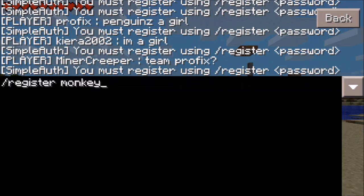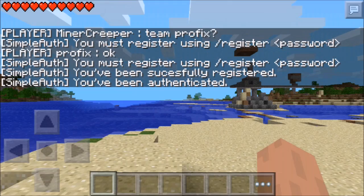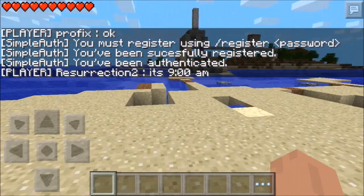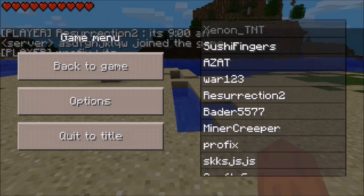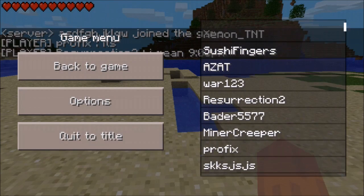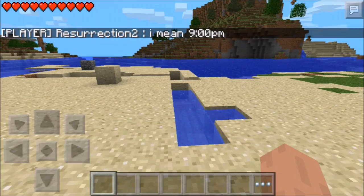This is the first time registration. After this, connecting to the server will ask you to login instead. You have to do it quickly or it will log you out. Now I'm logged in and able to play. You can see how many players are online by going to the pause menu — there are twelve players playing right now on this server.